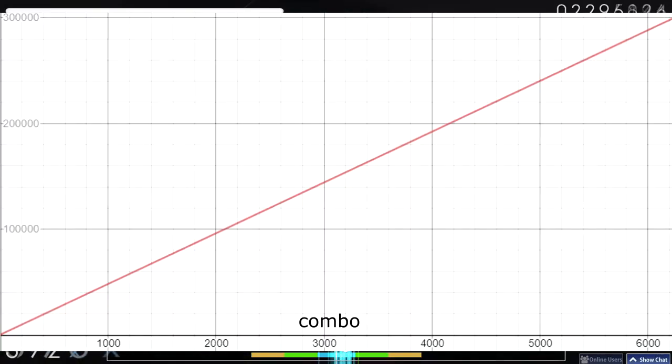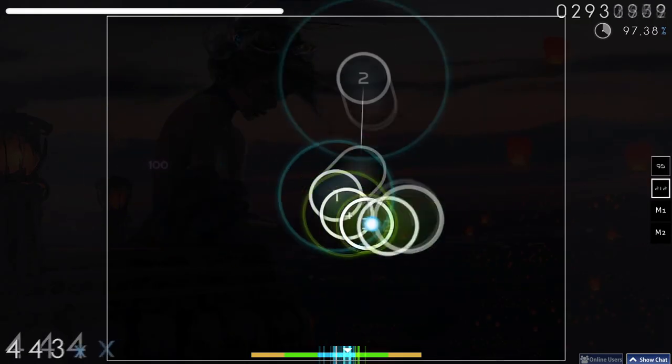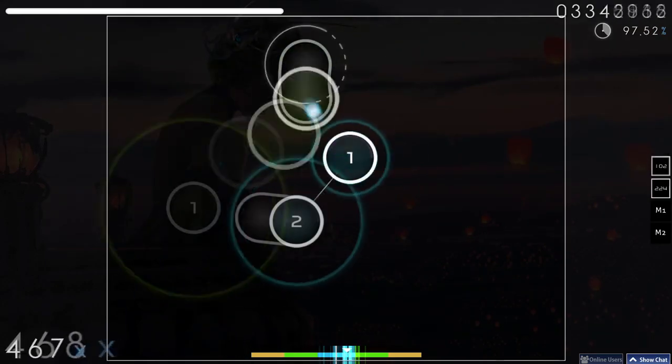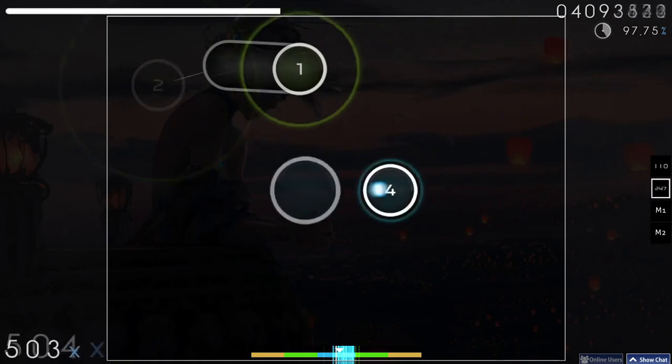As the combo increases throughout the map, the score you get per circle also increases dramatically. And because you get a third of your score when you get a 100, or a sixth of your score when you get a 50, that means you will get dramatically less score when you lose accuracy later in the map than earlier.